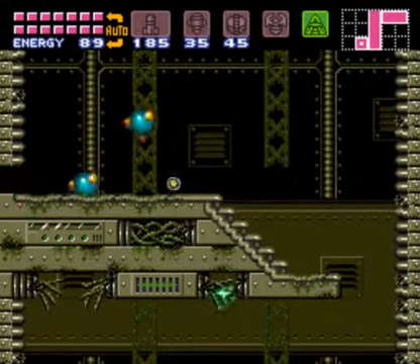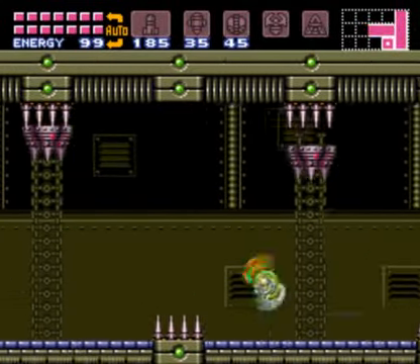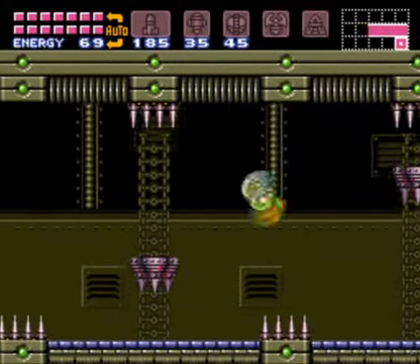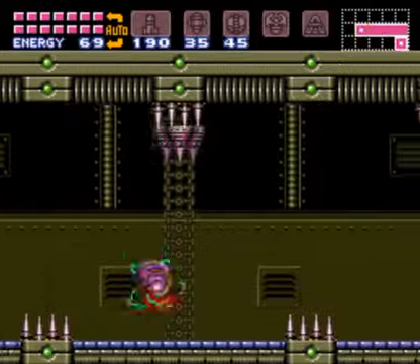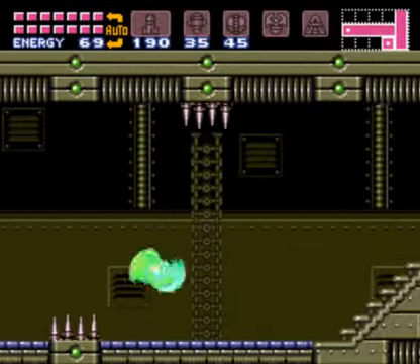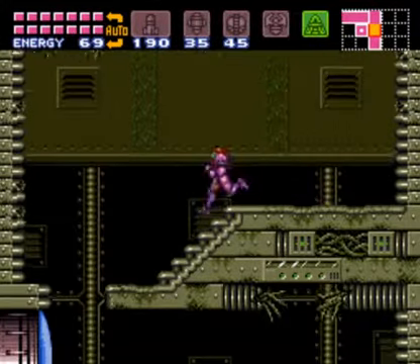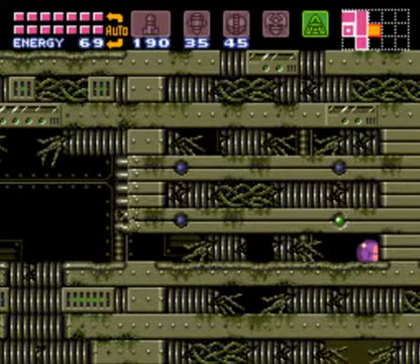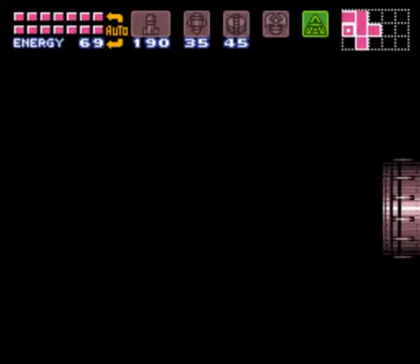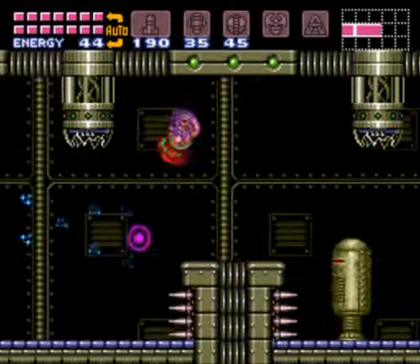Oh, there we go. Can you go away please? Stop being a pain. So a missile — that makes one hundred and ninety. Maybe there's more. Maybe there's something to the right here, just a nice little section, another block, and a door. Ooh, I like secrets.